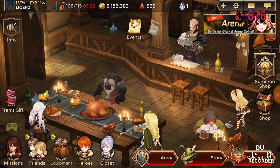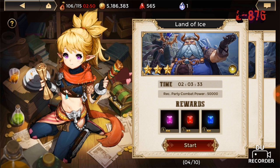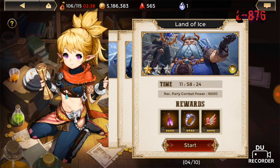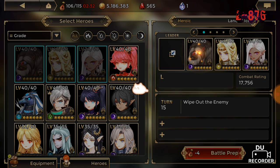Hey guys, alright, so this is the long-awaited video. I've been requested so many times to do this video. We're gonna be talking about Martin and I'm gonna show you guys how to defeat him - but not the three-star one. The three-star Martin is on a completely different level. I was trying to spawn the two-star one but it wouldn't spawn, so we're gonna go ahead and kill the one-star one.